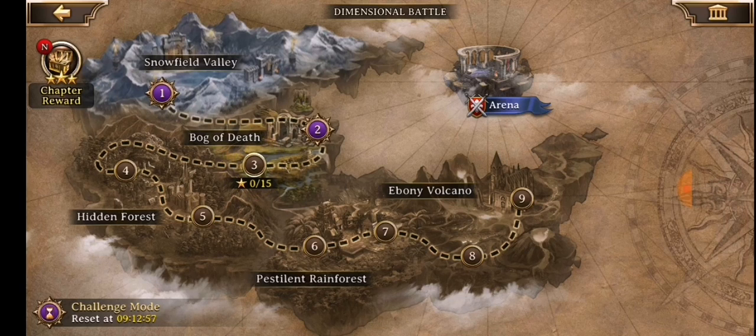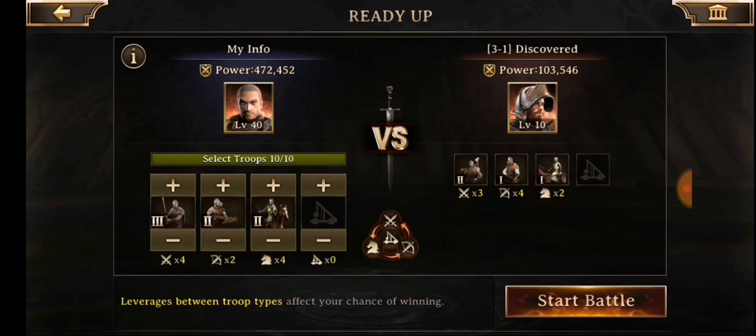I'll go into one and show you what it is. In this mini-game, you can have up to 10 troop types — you choose 10 different squads. This is PvP but not the castle combat style, I'll show that later. It's a little strategy mini-game inside the game, which I've been having a lot of fun with.